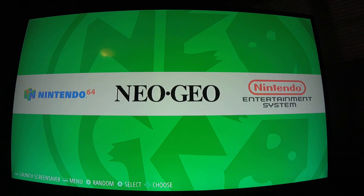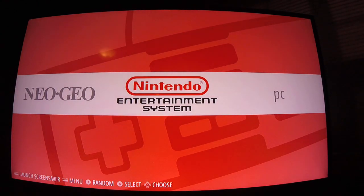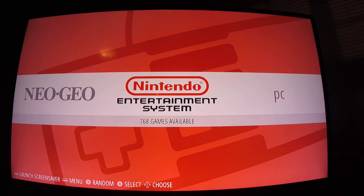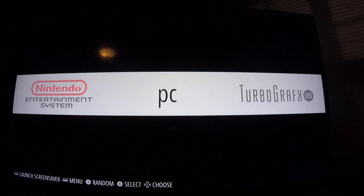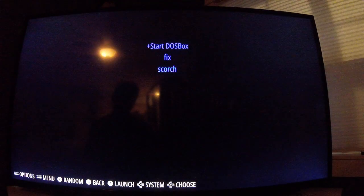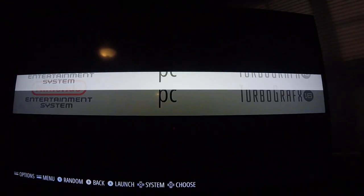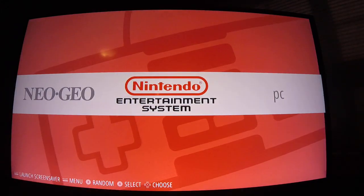Neo Geo: 147. Nintendo: 768. There's only one game on the PC, and that is Scorched Earth. But we'll get back to that.